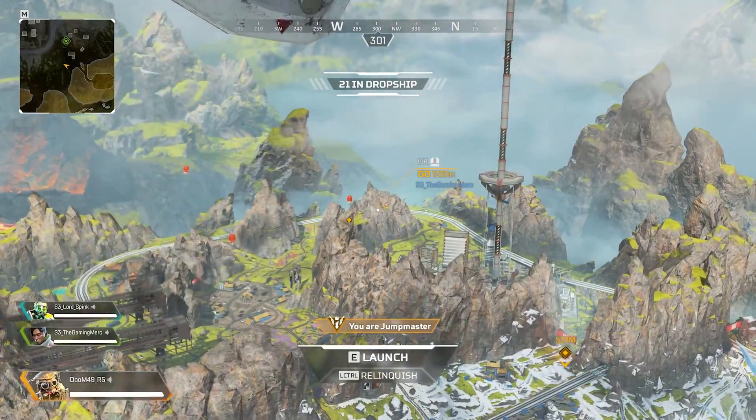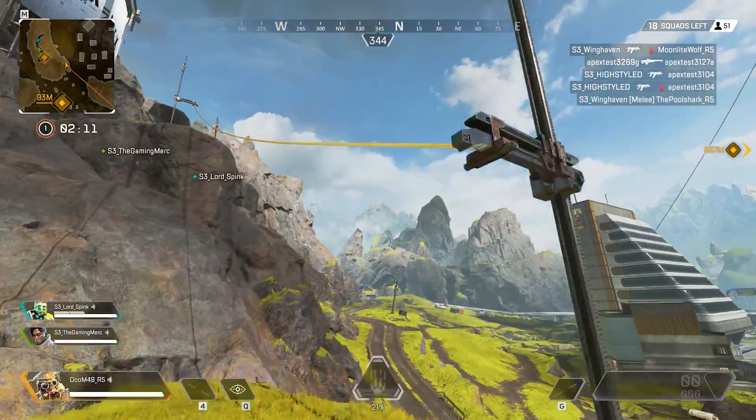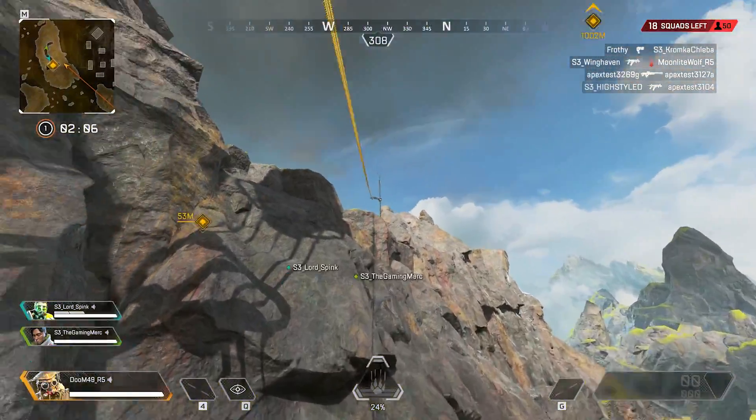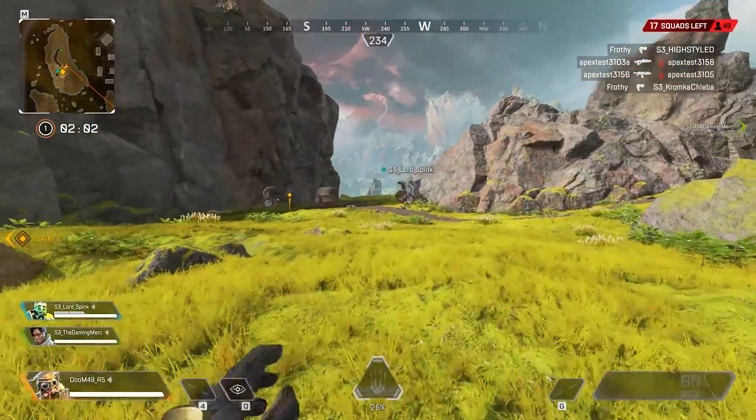We also spotted a really interesting area on the map — when we dropped there it turned out to be the first-ever mountaintop area on the map where you can go up, grab loot, and probably find a sniper rifle to use from elevation. Just something extra worth mentioning.